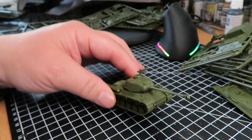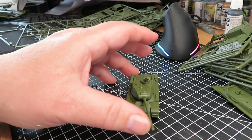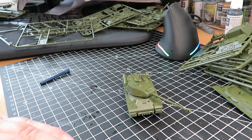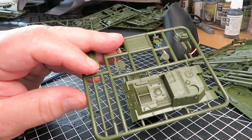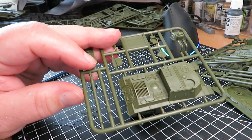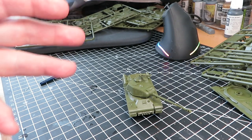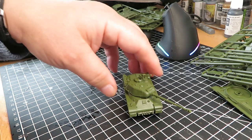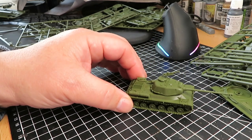There we go - a lovely little tank and a joy to put together. That is awesome. The ISUs look like they go together on exactly the same principle, with the choice of 152mm or 122mm, but basically the same arrangement. Very impressed, so I'm going to make the rest of them up.